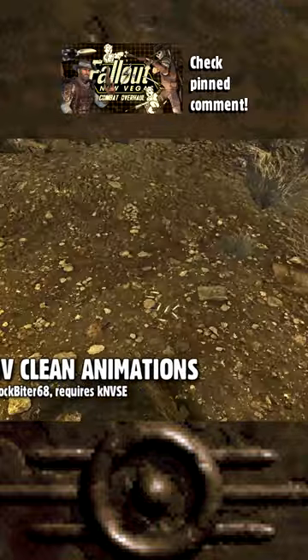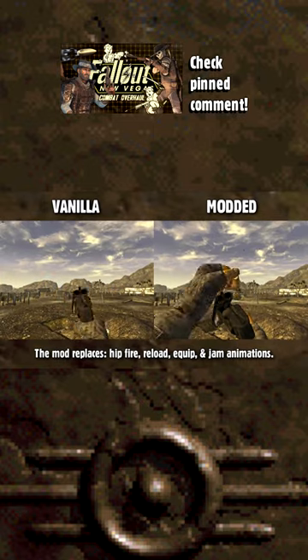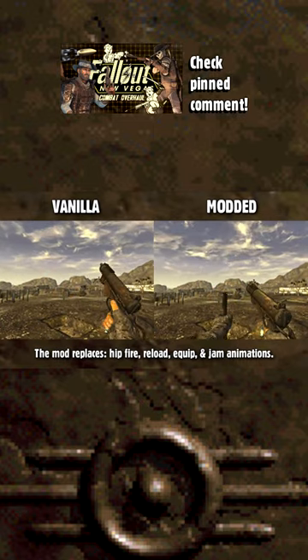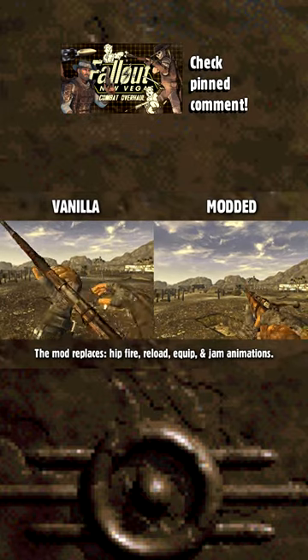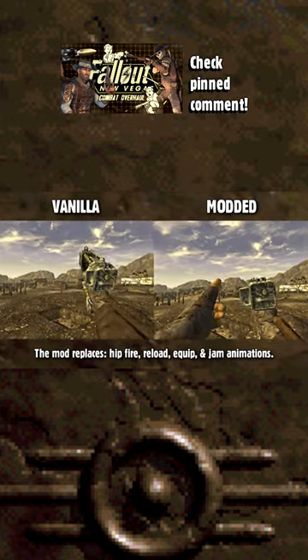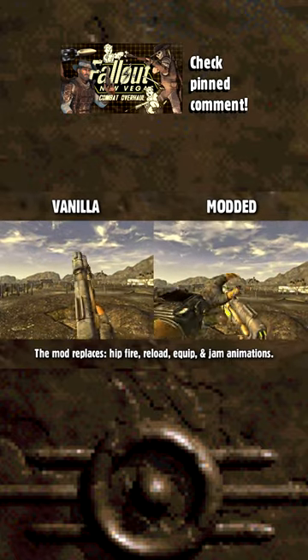Let's grab FNV Clean Animations to fix and replace the vanilla weapon animations without changing their balance. This mod fixes a few issues present in the vanilla game like reload cancelling and clipping. It'll also replace the reload animations with much smoother and better looking ones that really fit the style of the game, unlike other mods that turn the game into Call of Duty.